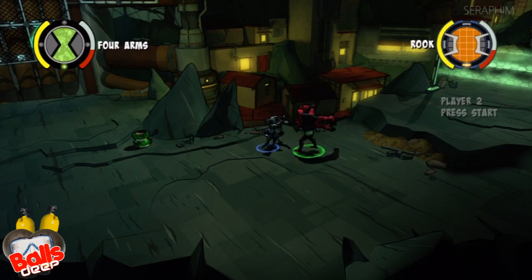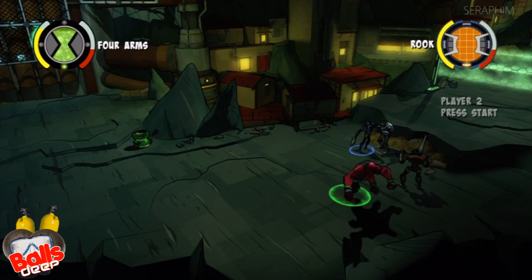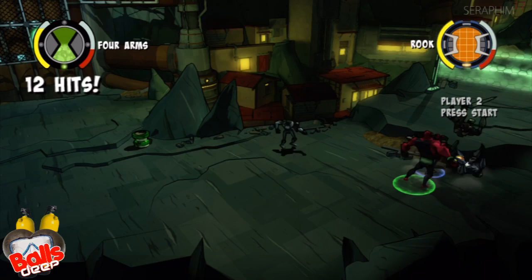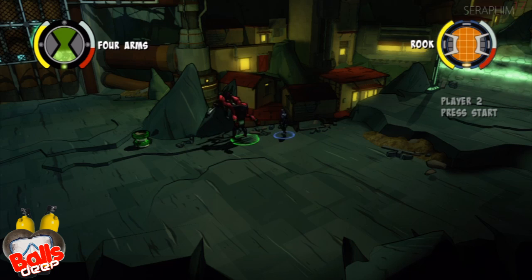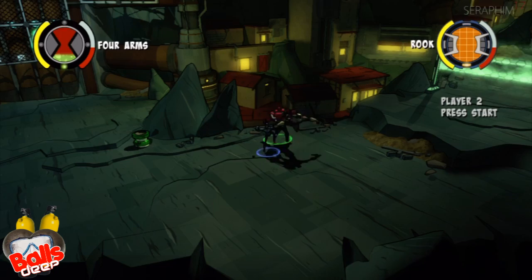Here comes the bad guys throwing bombs — wow, what a wind-up. That bomb throw takes nine days to release. There we go — stun lock. That's why we play games, ladies and gentlemen: so you can play as a giant four-armed red twat who looks like Deadpool on roids and just keep mashing Y to win.